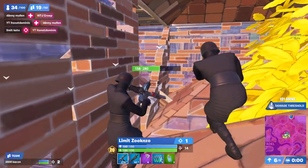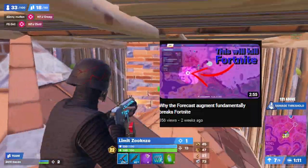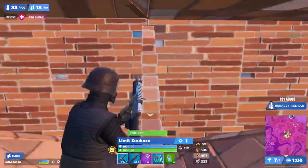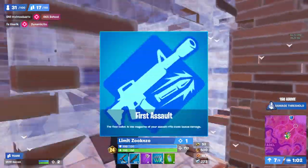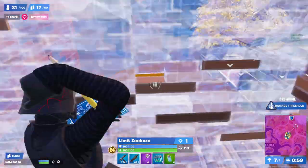Next, let's talk about which augments you should be using. Without a doubt, if you get the Forecast augment, you should take it. I already have a full video talking about why this augment is way too OP and shouldn't be in comp, but that also means you should absolutely be using it if you get it. The next augment that I think is really OP is First Assault, which makes the first bullet in your AR do more damage. This is incredibly OP for Storm Surge, especially in round 2.